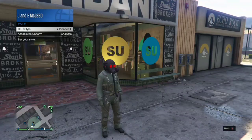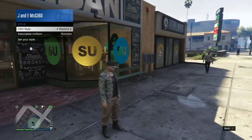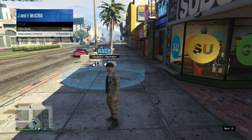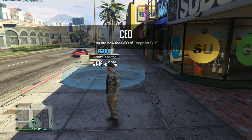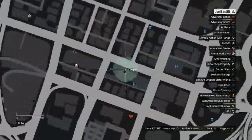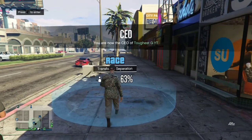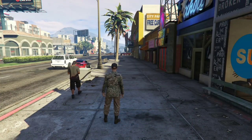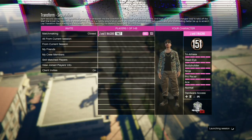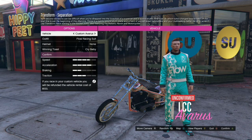The first one is how to get tan joggers. What you want to do is register as a CEO, go to management style, and select the warlord runners outfit. As you can see, these are the tan joggers I'm wearing right now. You then go to this transformation separation race right here. Press right on the D-pad and enter into this race job, press confirm and continue, and once you load in, wait roughly 10 seconds.